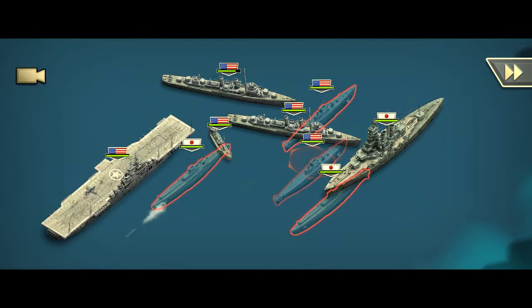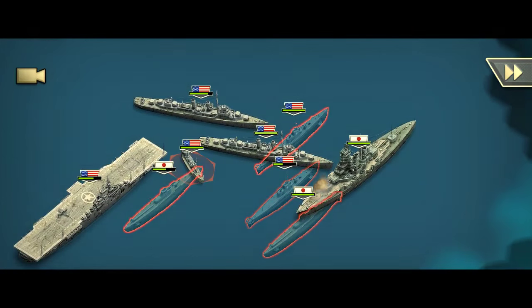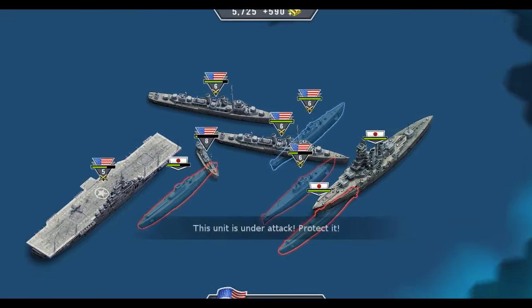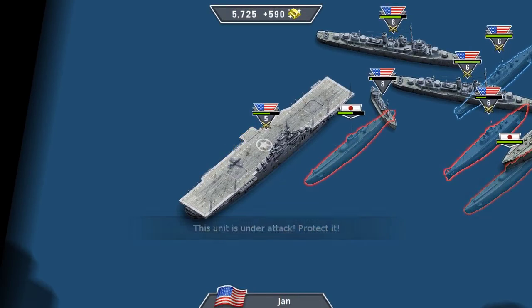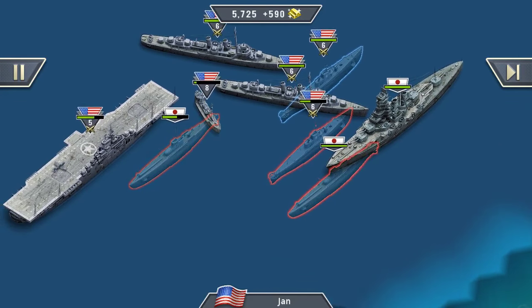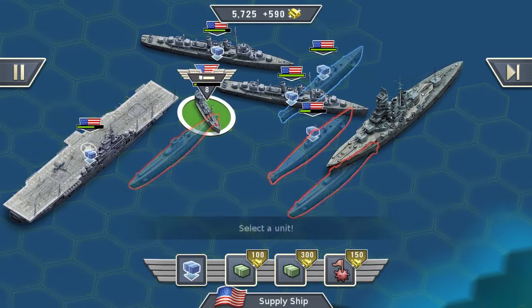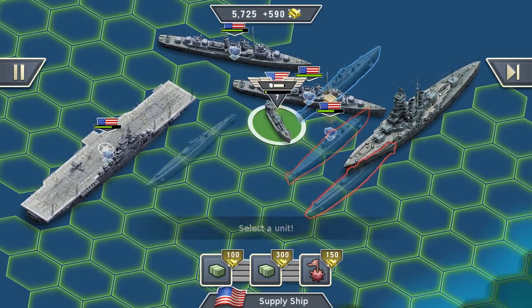Are they attacking my submarine, or are they going for the aircraft carrier? Okay, they spread their attacks on three units which is very good for us. We can now start to destroy the enemy submarines because if they destroy my submarines I'd have to respawn some, and that would not be good.